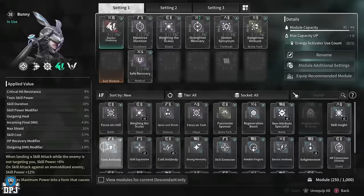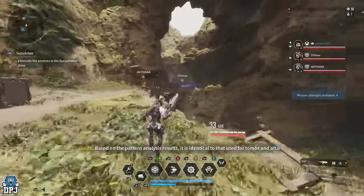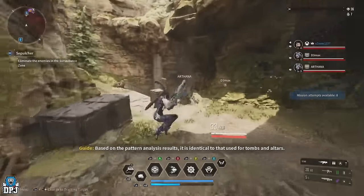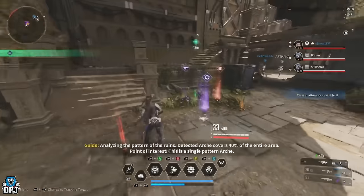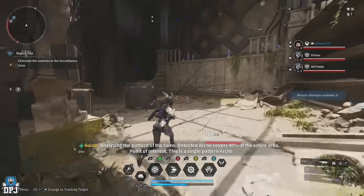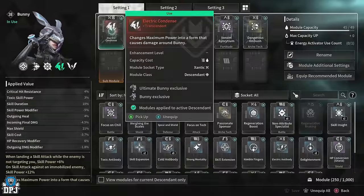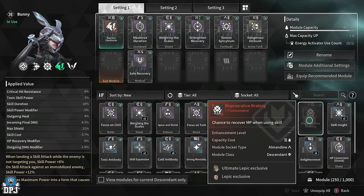In regards to descendant modules — the one I just got — I actually got it halfway through the mission. I was thinking it was a boss drop but it isn't; I got it from an elite enemy halfway through. You'll see this in the run. My pal was running it for me and when I reached the halfway point it was waiting on the floor. This is where you meet an elite enemy. My pal also got a module for Lepic and Ultimate Lepic — an exclusive chance to recover MP when using a skill. Not bad at all.